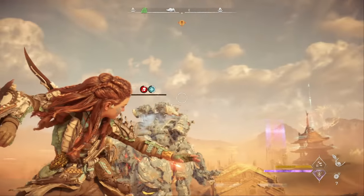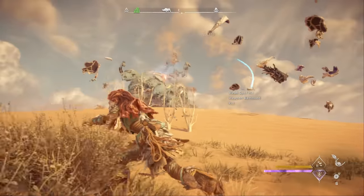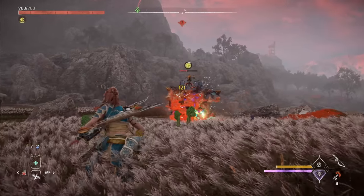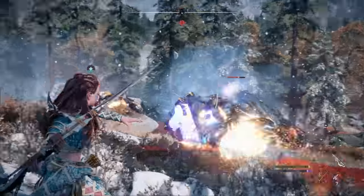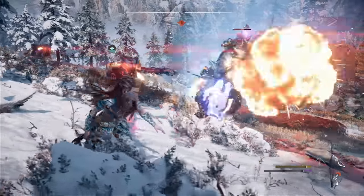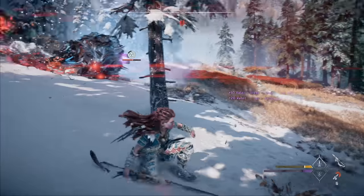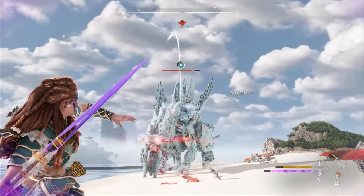A few weeks ago I posted my Shredder Gauntlet Masterclass video, and today we're continuing that series with another brand new class of weapons in Forbidden West: Spike Throwers. While Spike Throwers are certainly easier to understand and use than Shredder Gauntlets, they can still be challenging, so I have a bunch of tips to share and even a few hidden mechanics to reveal that will help you master Spike Thrower gameplay. Whether you're already a Spike Thrower enthusiast or you're just getting started, this is the video for you.